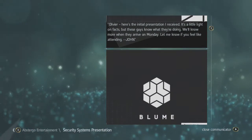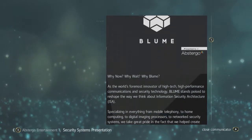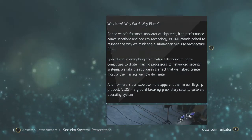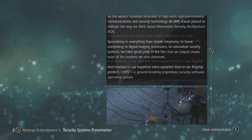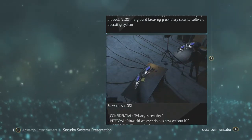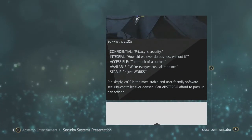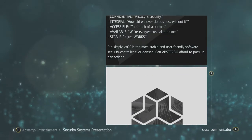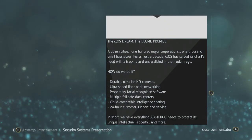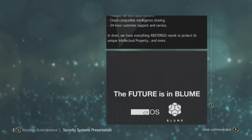As you start reading it and going down through it, one word starts coming up a lot, which is ctOS. For those of you unaware, in the upcoming Watch Dogs game, ctOS is actually the main security system, which revolves around Chicago. Feel free to pause and read on if you want. I actually found it really nice that they actually mentioned ctOS in Assassin's Creed — it keeps reminding us about Watch Dogs.